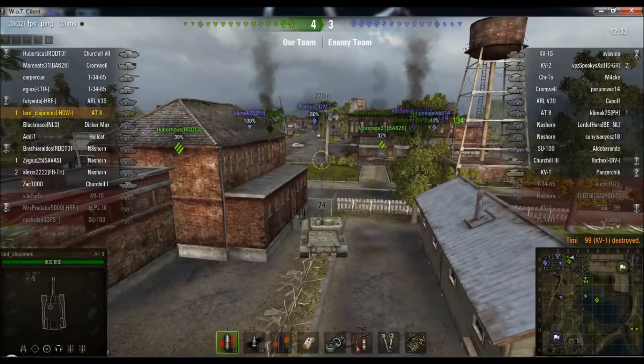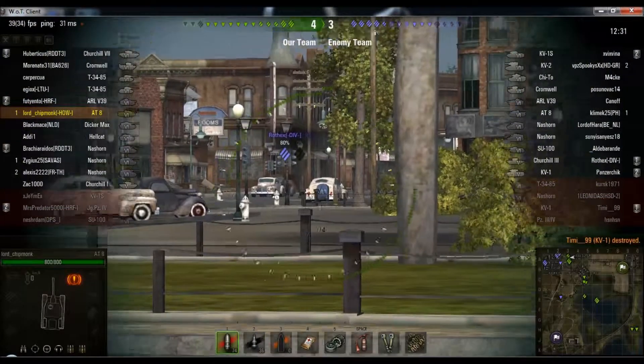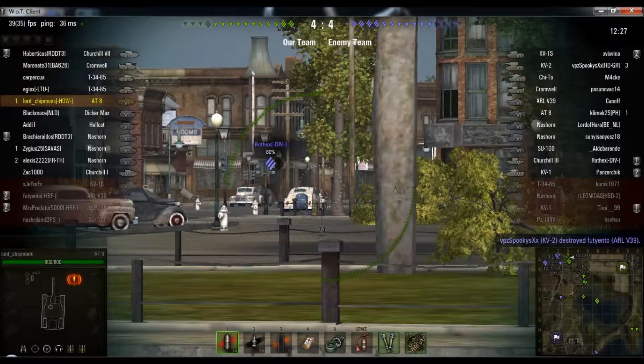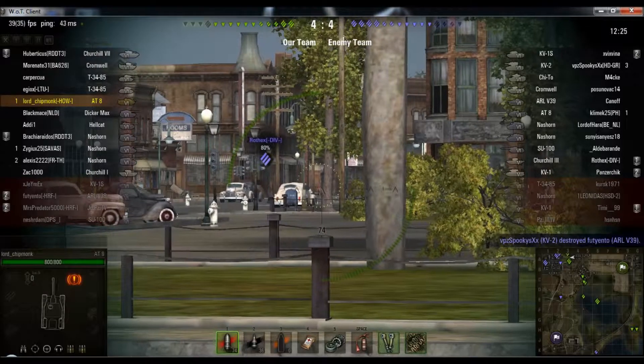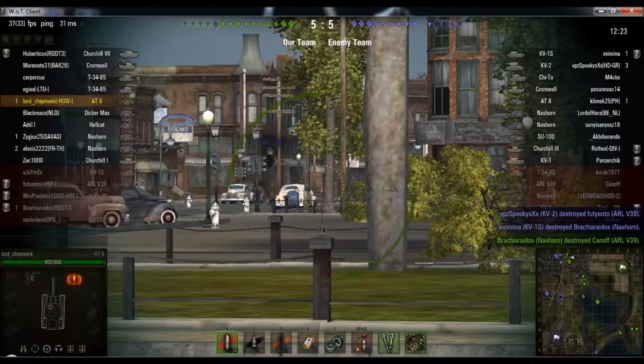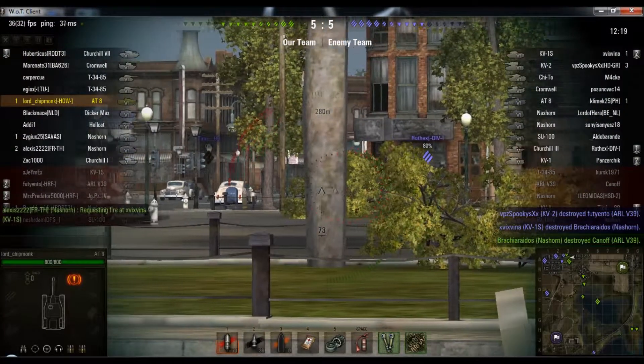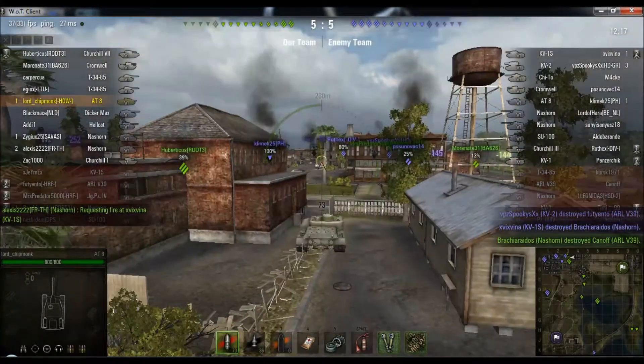I switch back to AP, but the Churchill disappears. I'm kind of wasting a little bit of time — this gun has a quick reload, but I'm wasting time switching between shell types because I don't want to completely bankrupt myself having to fire APCR with this gun. I'm using AP where I can.